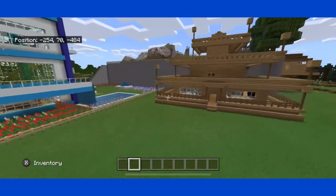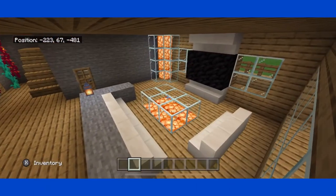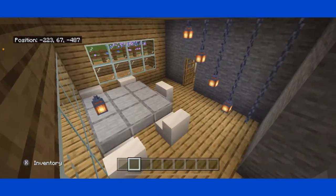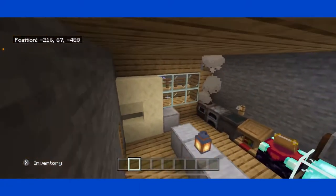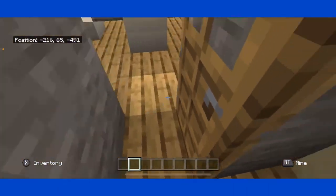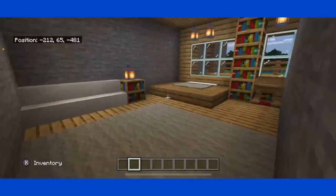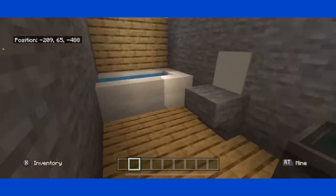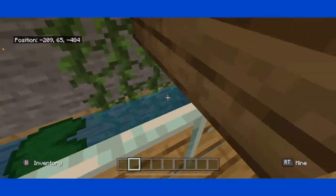Okay guys, so this is the house right here. So you enter, you see a beautiful living room, a dining room, a kitchen, a transfer room to get the food directly into the dining room from the kitchen, a bedroom, a bathroom, and a small little pond slash river maybe.